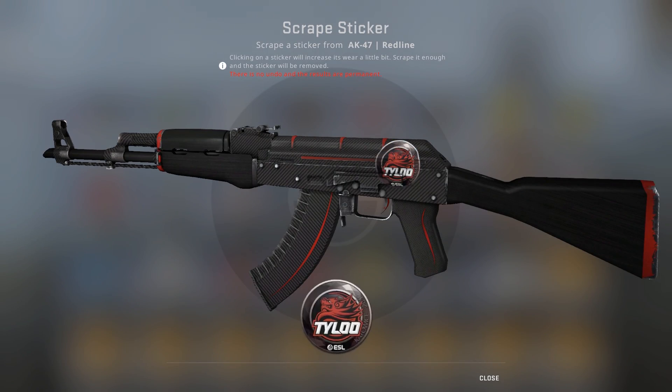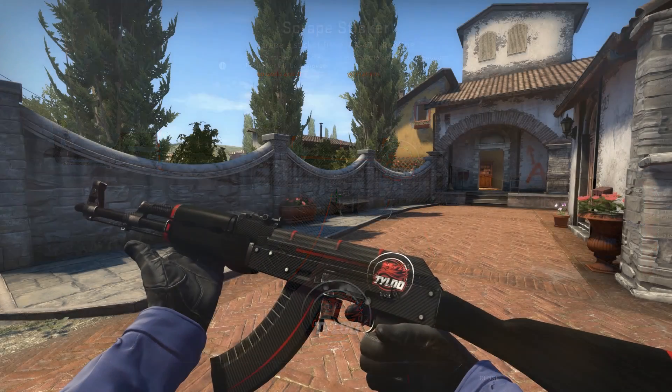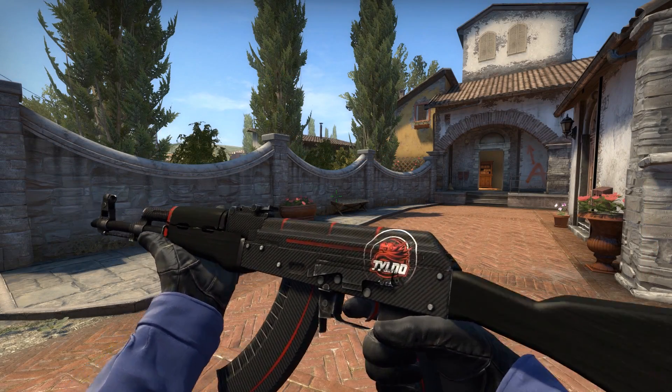We've also got Tyloo, who have a pretty terrible sticker this major. The logo's too small, the colours are too dull — it's just terrible. I do think scraping it does marginally improve it, though, which is better than nothing. You've got to take these small victories wherever you can find them.